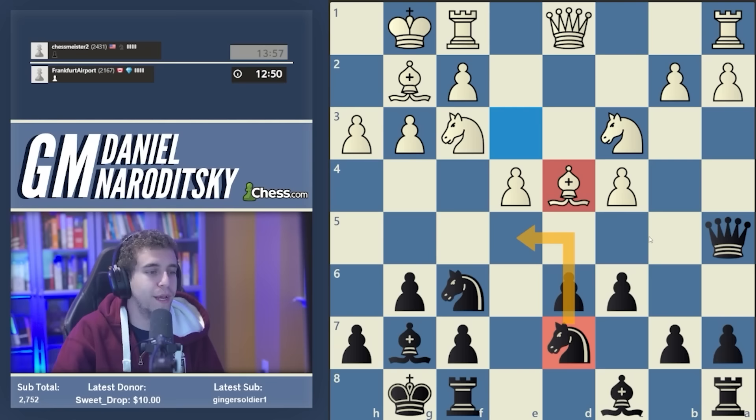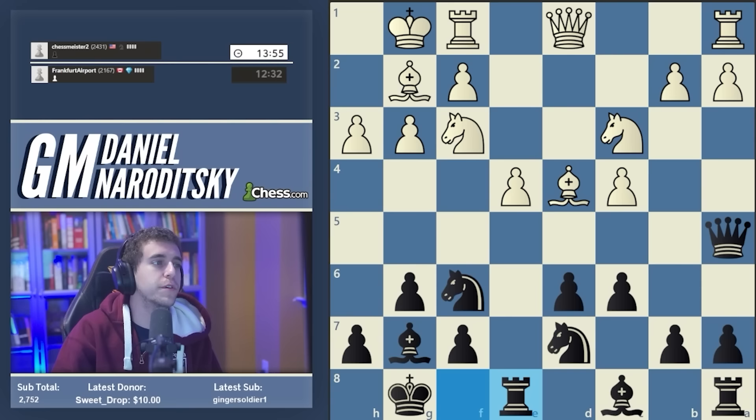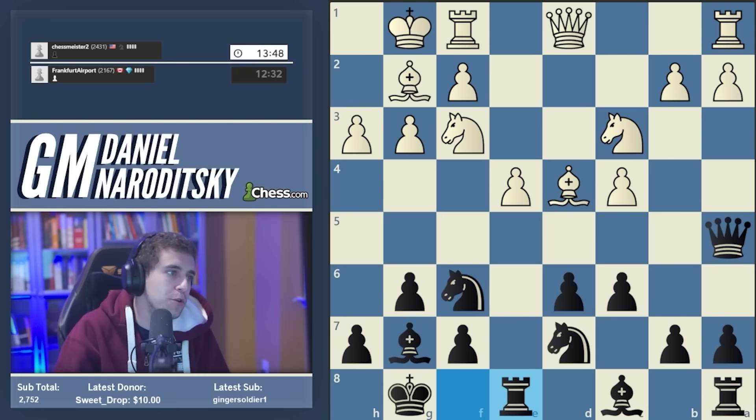If we play knight e5, we walk into c5 — White undermines the knight with c5. Typically you'd be able to take on f3, but White recaptures with the queen and the knight on f6 is suddenly hanging. That's the power of recapturing with the bishop. So knight e5 walks into c5, which is why we want to make a more flexible move. Let's pick the low-hanging fruit and start with rook e8, which will not harm our position. We'll wait for White to show his cards, then make a more substantive decision about piece placement.